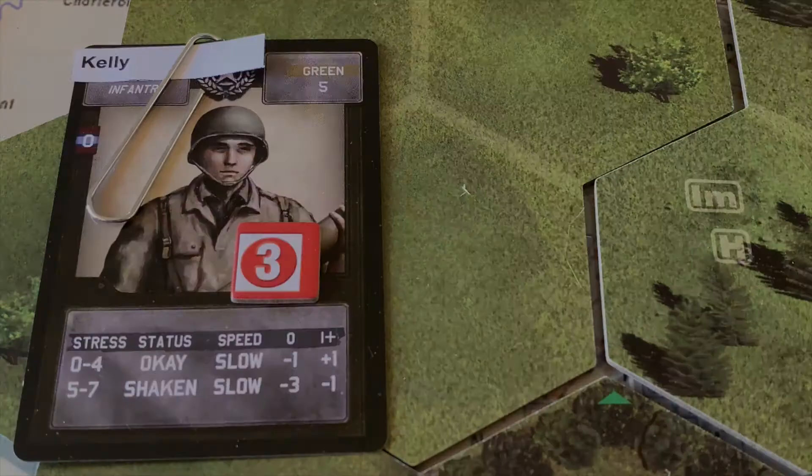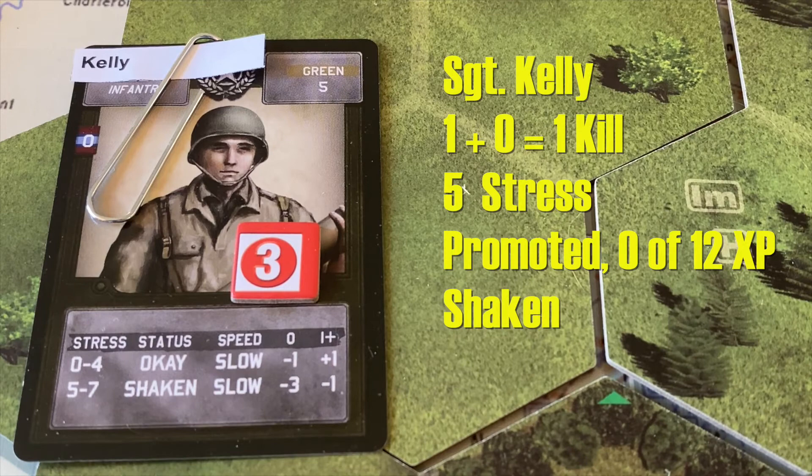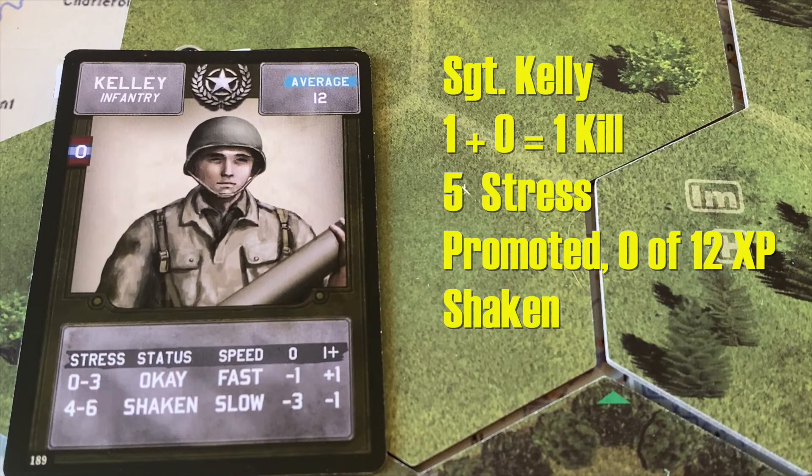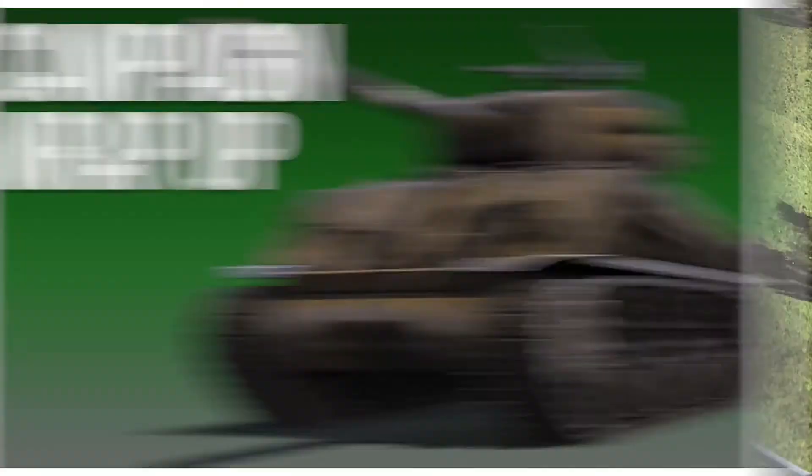Sergeant Kelly missed his chance to get a kill against the half-track at the end. He has one total kill for the campaign — he started as a recruit commander with a small infantry team, the lowest level of commander and unit we had. Admirable just for surviving all the way through, as his main job was to absorb attacks from the enemy. He picks up 2 experience points for 5 total — just enough for a promotion from green to average, his second promotion of the campaign. He had 3 stress, picks up 2 more for 5 total. Not cool yet, so he takes all 2 of those stress points. An admirable campaign for Sergeant Kelly.